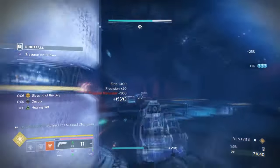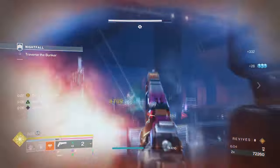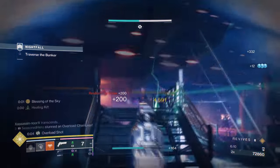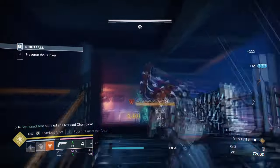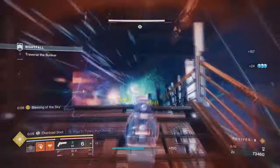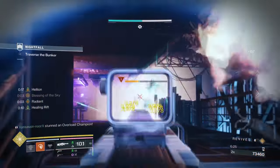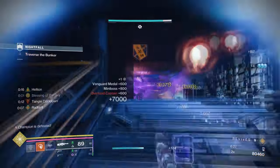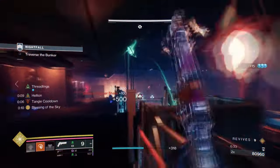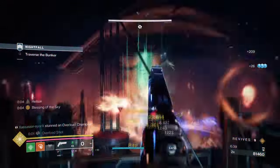And Facet of Protection: whilst surrounded, you are more resistant to incoming attacks. With the aspects, grenade, and super all being Threadling-based, where you go with your fragments opens up a number of areas to explore. Facet of Courage and Solitude provides a straight debuff to anyone caught by us, making this build perfect for solo and endgame activities. Facet of Hope and Purpose will benefit our two aspects without needing to invest heavily in Recovery stats. Facet of Balance does its own thing, and Facet of Protection keeps us tanky enough to survive heavy hits, which pairs well with Devour on hand.